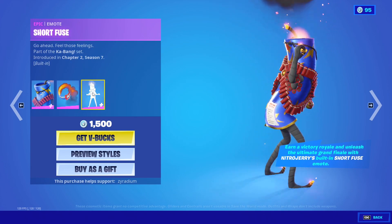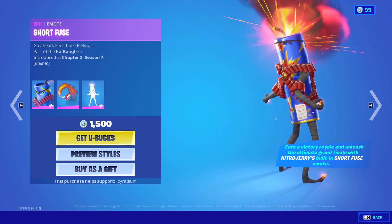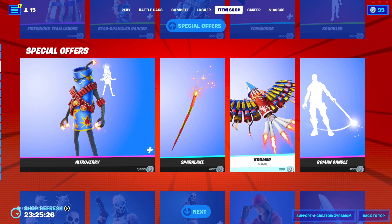Nitro Jerry's back. We got the Frizzle back bling and the Short Fuse emote — that looks awesome. We also got the Spark Axe and Boomer.